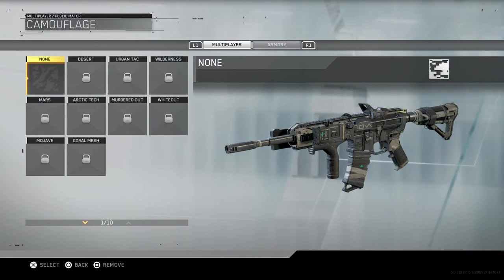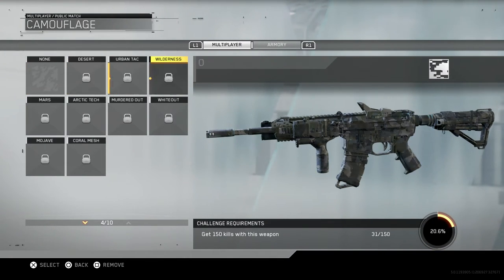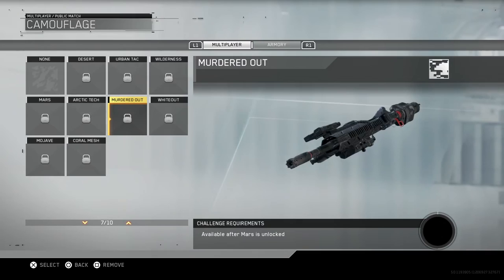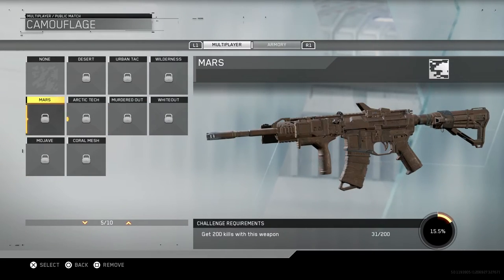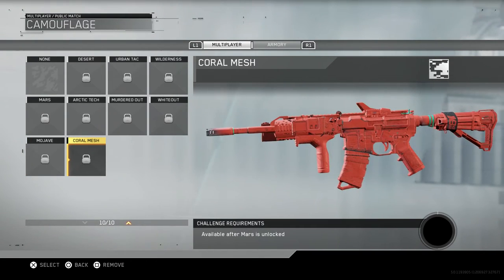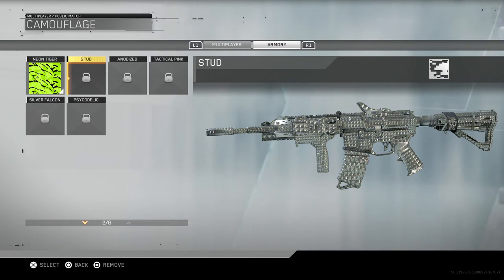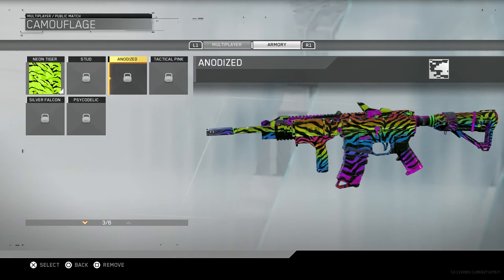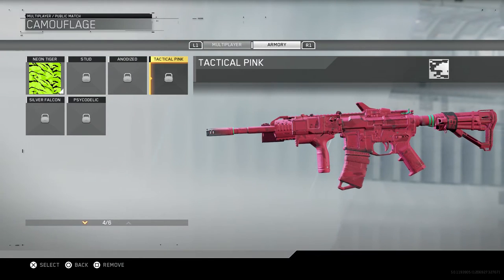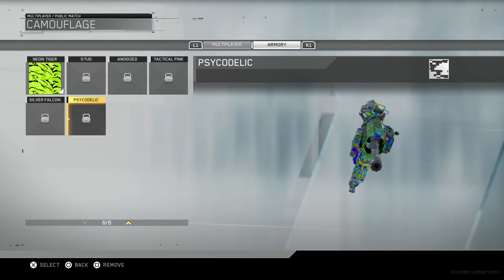Going through camos real quick - in the multiplayer section you've got Desert, Urban Tack, Wilderness, Whiteout which looks badass, Murdered Out, Arctic Tech, Mars, Mojave, and Coral Mesh. For the supply drop camos you've got Neon Tiger, Stud, Anodized which is my favorite, Tactical Pink, Silver Falcon, and Psychedelic.